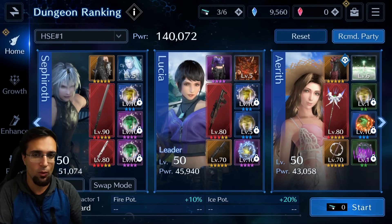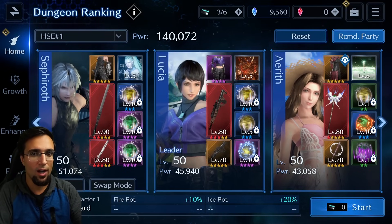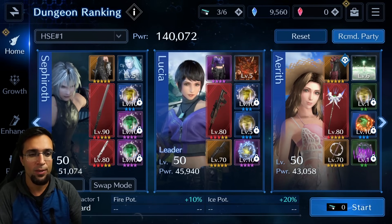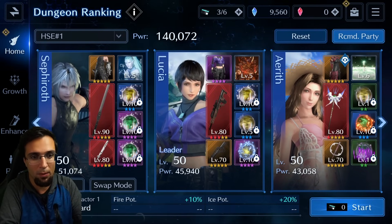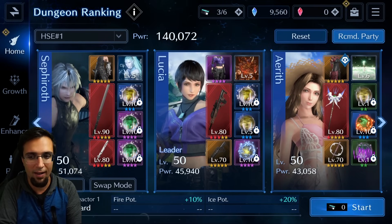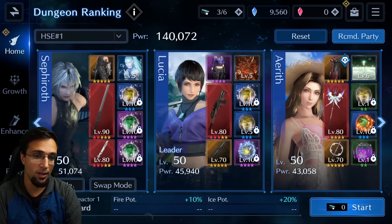Let's start with the party. I know you're going to look at my party and say 'I don't have this, there's no point watching.' The point of this video is showing you how I did my highest run, why I chose what I chose, and how I tweaked it for a better score. Obviously you can't copy my exact setup — the materia and weapons I have — but you can figure out things to make your own run better.